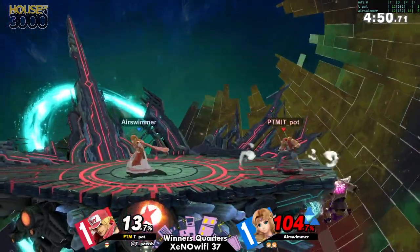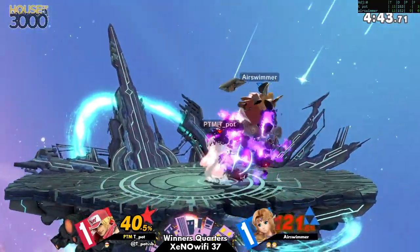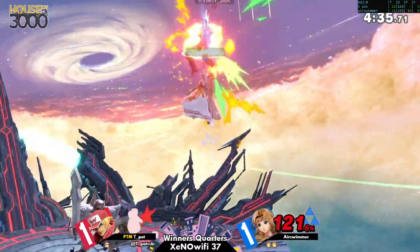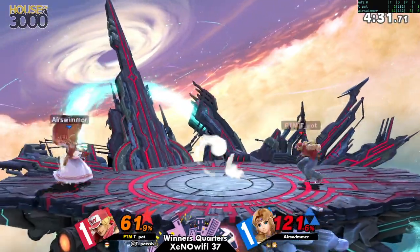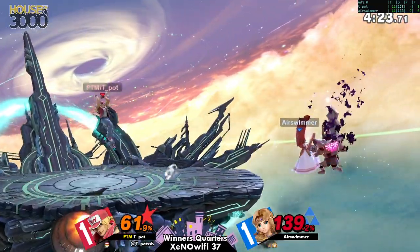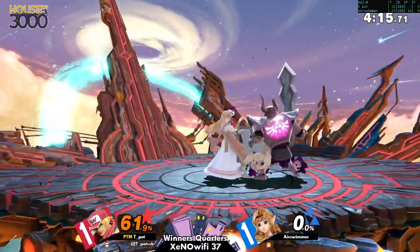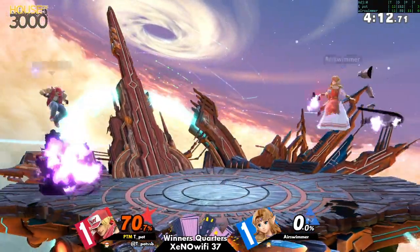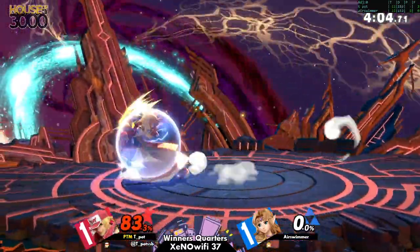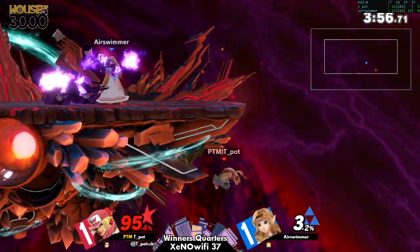I think that's the benefit in this matchup — you can cover horizontal recoveries with Nayru's Love, cover the aerial recoveries like power dunk with either shield or Nayru's Love, or sometimes just shield and get a jab out. There's not much Terry can do. It's a very scary scenario when you're off stage. And you don't want to let a character like Terry go to last hit with you in scramble situations — that's where Terry excels.